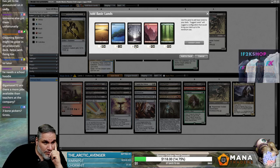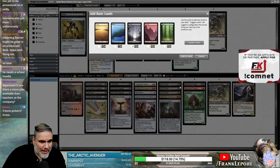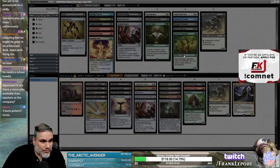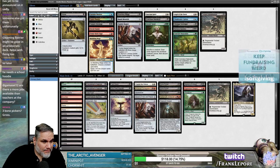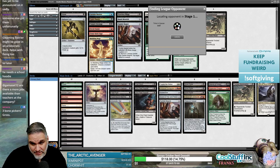So we have ten black sources plus Graven Cairns, and we only have three red cards, two white cards, and one green card. We're just going to play 41 here. We'll see if this deck is any good — it's got some sweeties. Bone pickers. Bone pickers. Bone pickers.